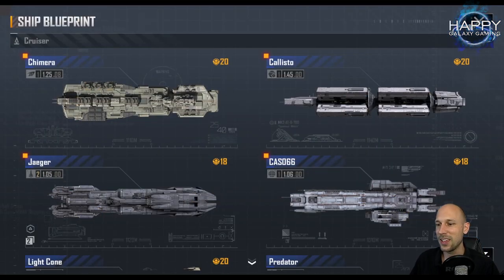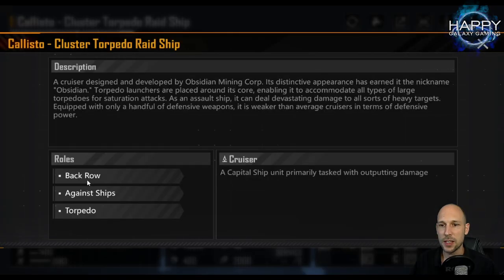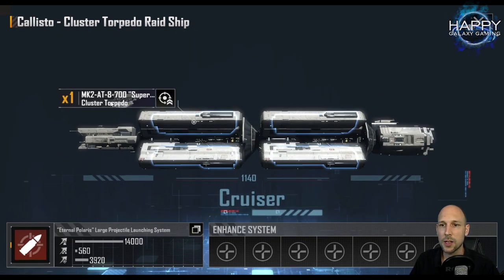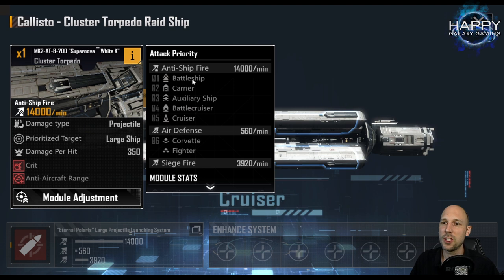Now let's go back to the Callisto. As I said, it's one of my favorite cruisers. I only have the torpedo type version, but even the base version of this ship is already amazing. It is a back row ship that attacks with torpedoes, targeting armor. The main weapon system is the Supernova White MK Cluster Torpedo Set, with attack priority on battleships, carriers, battle cruisers, and cruisers. There is also an air defense system starting with six corvettes and fighters, both on sixth attack priority.